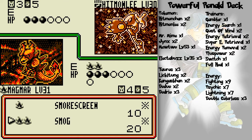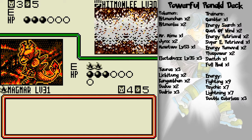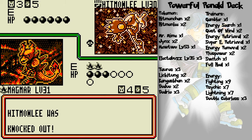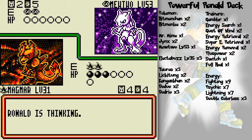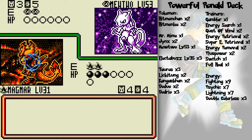Getting really unlucky here. Come on, poison — yes! Sweetness. That'll take care of Hitmonlee, but I still need energy cards because Magmar isn't gonna last forever. A Professor Oak would be really nice right now.